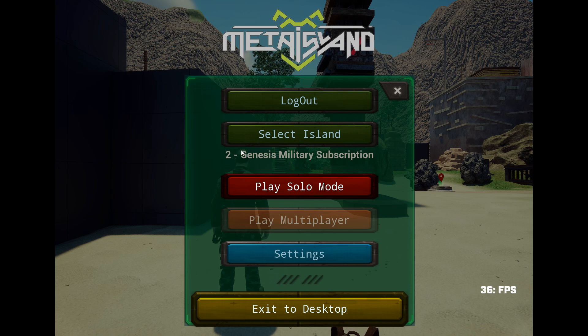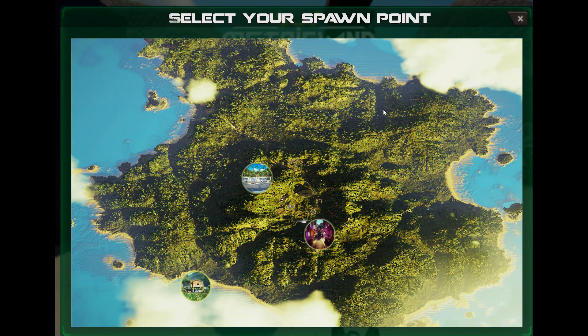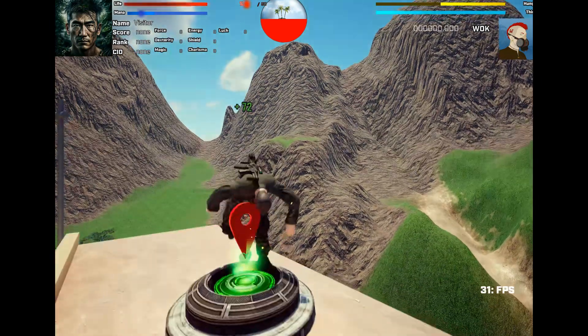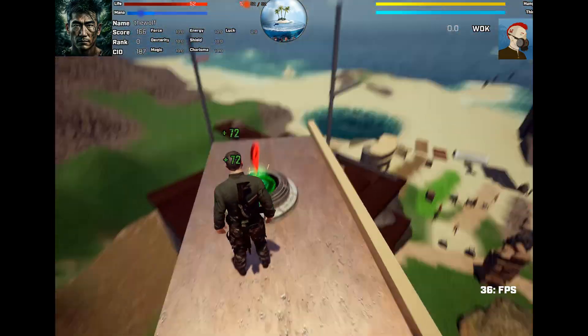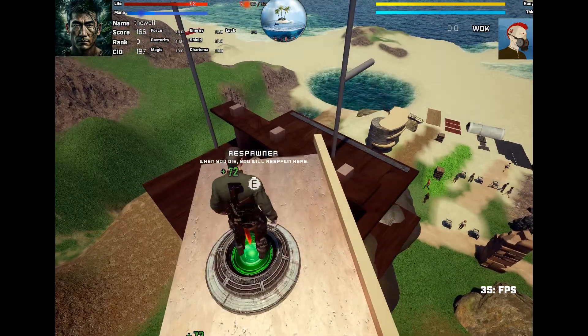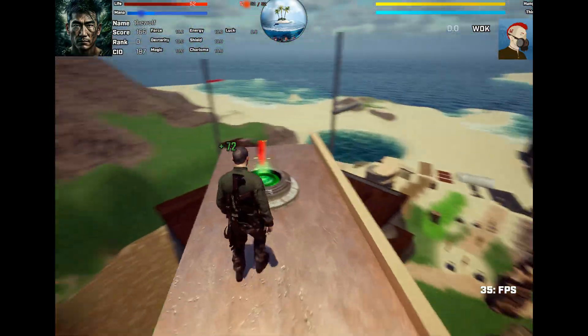I have selected the Genesis military subscription island. I can start to play in solo mode. I have the map of the island and I have several spawn points — right now only three, but there will be more in the future. I select this one and I arrive at the spawn point. When you select a spawn point, you can respawn there when you die, for example.